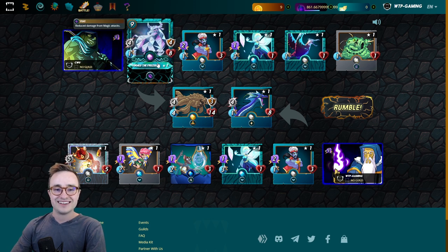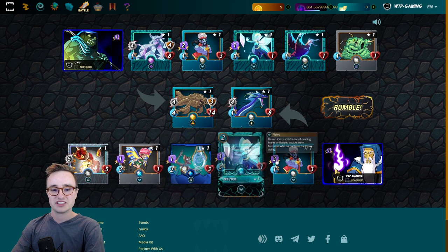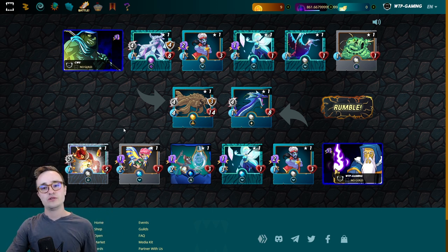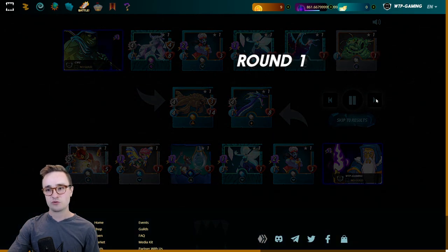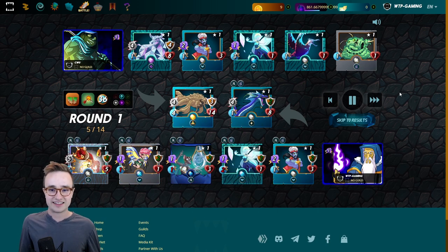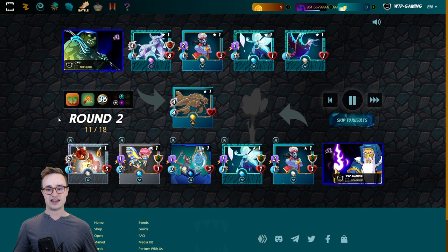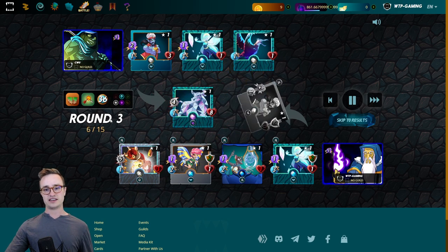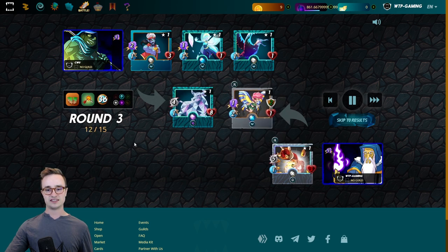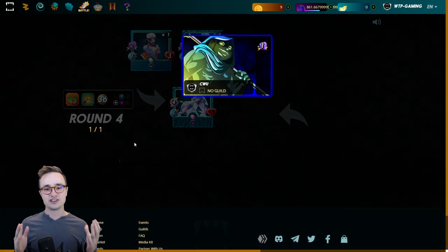He revealed the Frozen monster — I was thinking he might have it because of the Kraken. If I'd thought about it more, I wouldn't have loaded up on magic damage. It looks like a matchup I'm going to lose because he'll shred my tank, but maybe the Sandworm can save it. Round one the Sandworm misses — there was a 30% chance to miss at one speed versus four speed. Round two he hits, but with the magic counter none of my magic damage does anything to the Frozen card. I lose.